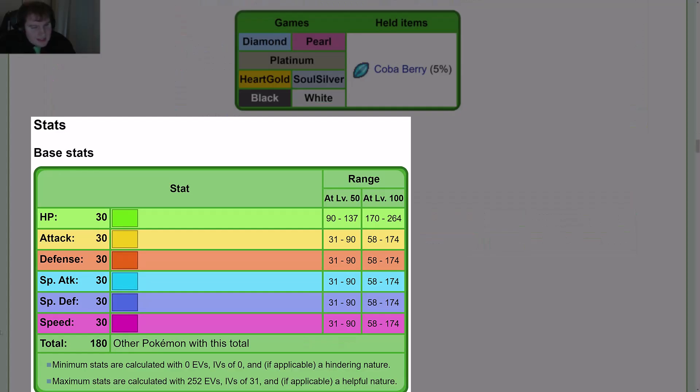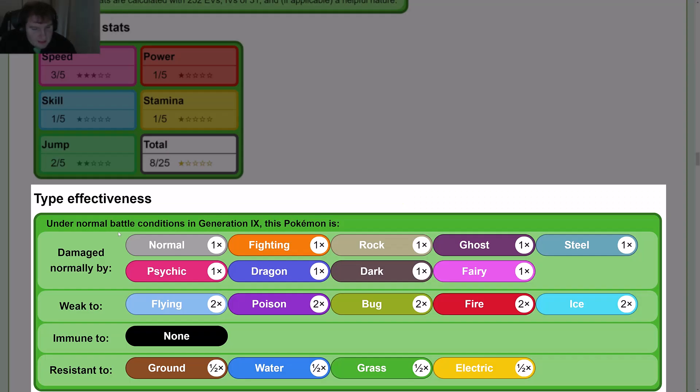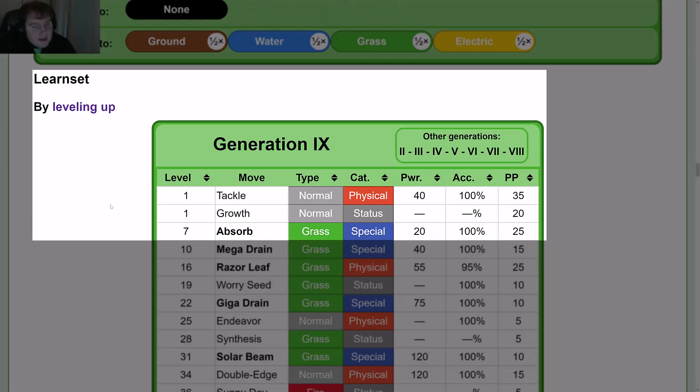Stats — base stats: HP 30, Attack 30, Defense 30, Special Attack 30, Special Defense 30, and Speed 30, for a total of 180. Type effectiveness: damaged normally by Normal, Fighting, Rock, Ghost, Steel, Psychic, Dragon, Dark, and Fairy. Weak 2x to Flying, Poison, Bug, Fire, and Ice. Immune to nothing. Resistant to Ground, Water, Grass, and Electric, all for half damage.